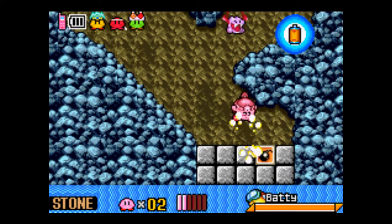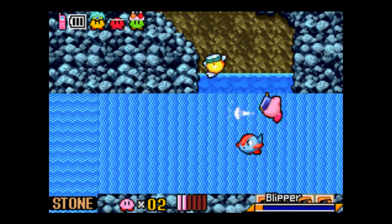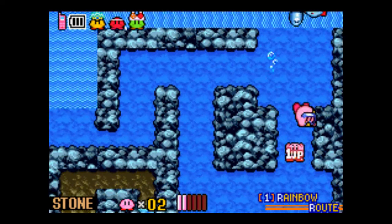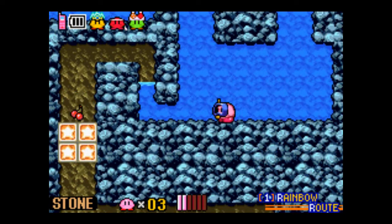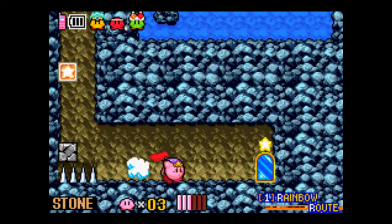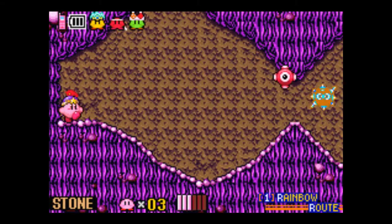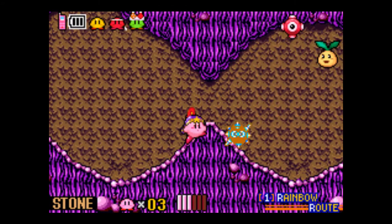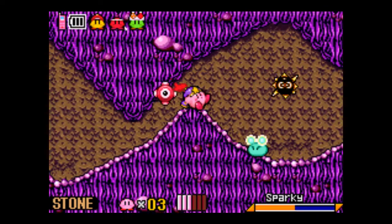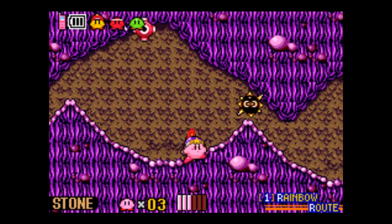Phew, I was lucky there with that baddie. He eventually left me alone — if he kept flying around my face like that, I would have been stuck on a route where I couldn't do anything about it. And here it looks like we're in Cabbage Cavern, but we're not. It says we're still in Rainbow Route, World 1.